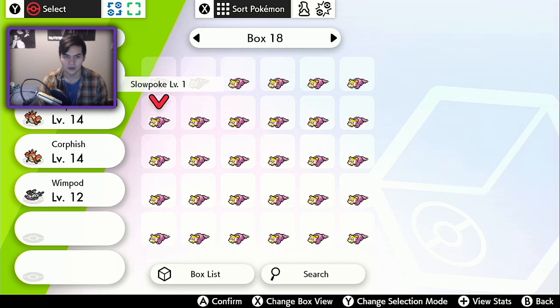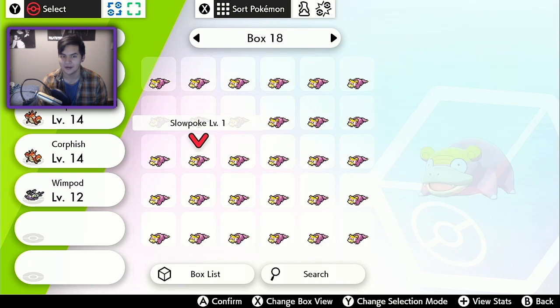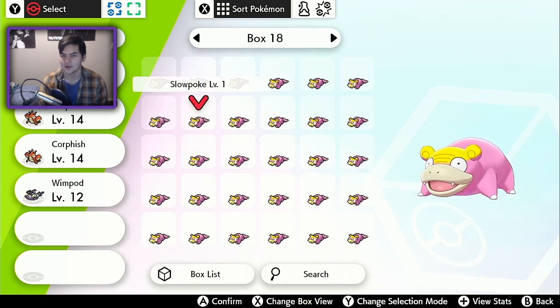I don't have a problem. You've got a problem. Why don't you have this many Slowpokes and Beast Balls? I don't care. Stop calling me weird because I'm shiny hunting day one.